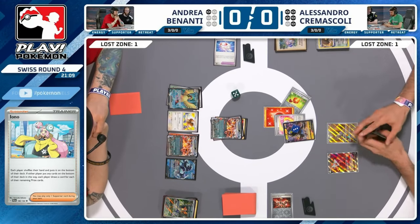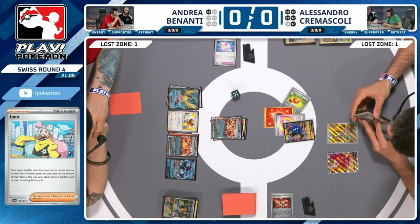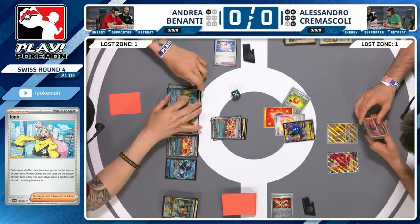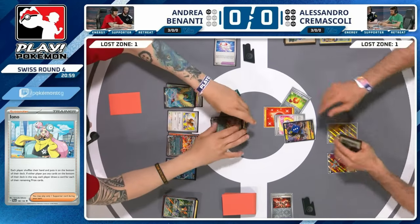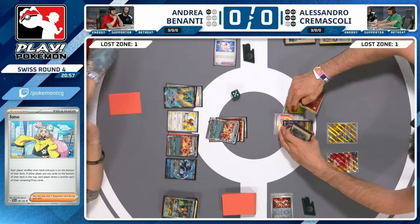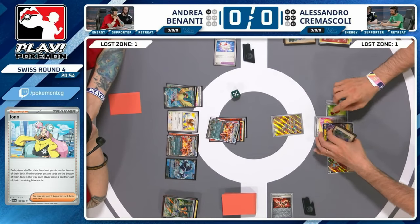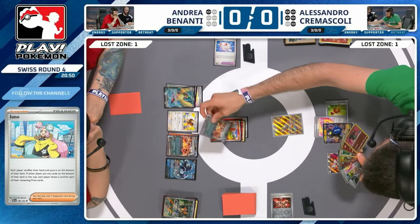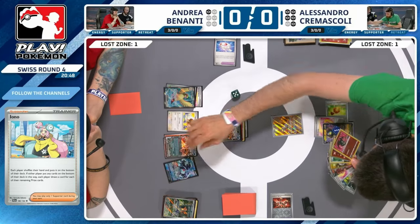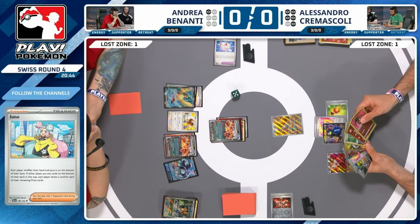Alessandro is like 'I'm not taking any prize cards' and Andrea is like 'yes you are' — buy Charmander. That's actually a really clever play to get that little bit of extra damage. Does Alessandro have a Penny in hand? Doesn't think so — it's going to have to be a payment of retreat back into Mimikyu. Not ideal. But we know Andrea can Quick Search Boss's Orders next turn — this might be the opening Andrea has been waiting for. Charizard capped at 210 damage right now, so Luxray would still hang on with 10 HP.